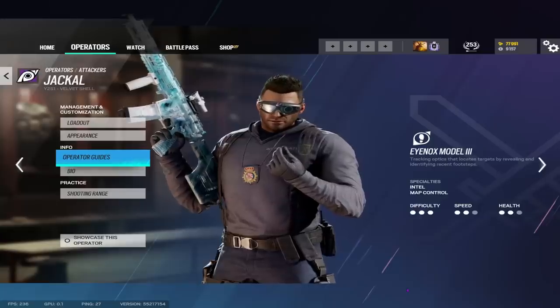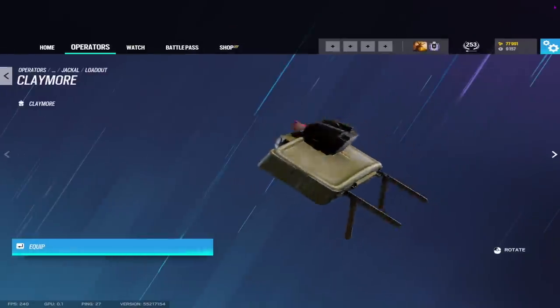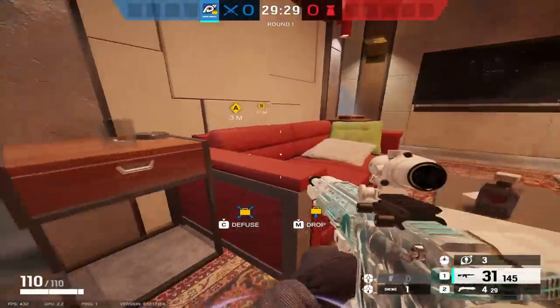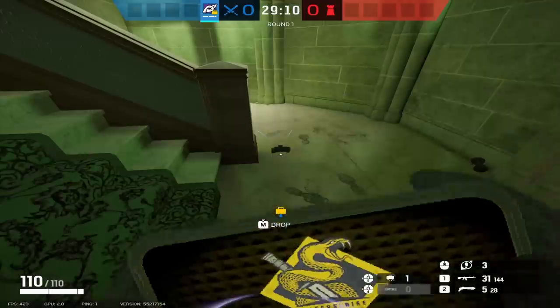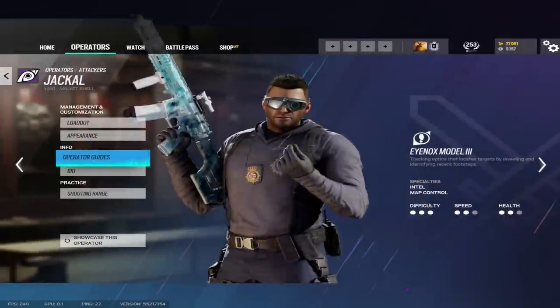Next, Jackal has a choice between smoke grenades and claymores for his secondary gadget. The smokes can help him cut off sight lines to protect the plant or cover line of sight for his team to rotate. His claymores can be useful for holding a flank along with a drone, but I think the smokes are the more favorable option overall. I'll be giving him a 6 out of 10 in the secondary gadget category, mainly for his smoke grenades.